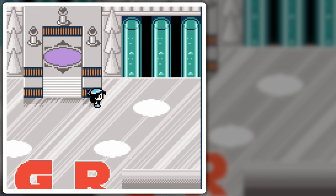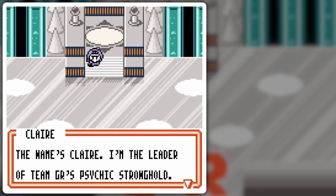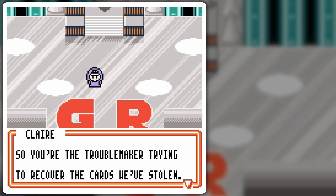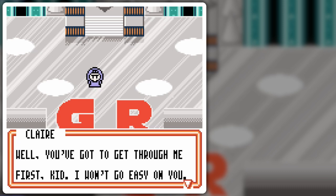I'm not really seeing anything around here, so maybe no one's home. Oh wait — right there! 'The name's Claire. I'm the leader of Team GR's Psychic Stronghold. So you're the troublemaker trying to recover the cards that you've stolen.' You called me a troublemaker and then say you stole cards — let that sink in for a bit. 'You've indeed come far. I won't praise your efforts though. I assume you set your sights on GR Castle? You've got to get through me first, kid. I won't go easy on you.'